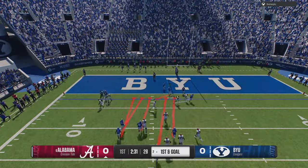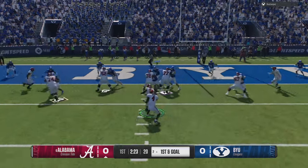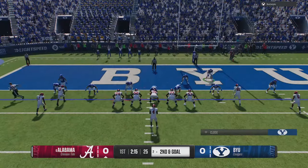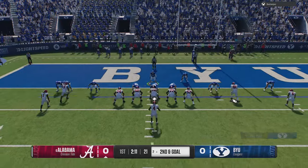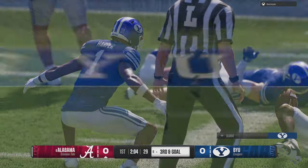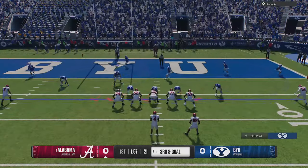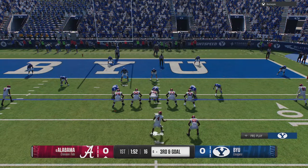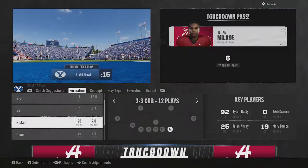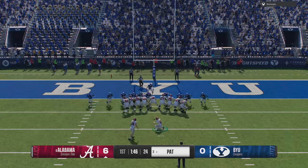They seem to be having save issues — you can't save depth charts in dynasty games, it resets your tap settings from tap-to-tap back to tap-and-hold, and it resets your heat-seeking window to 100 when I keep it at 200. All these modes are acting independently. Settings set on the home screen manage roster page don't carry over into Road to College Football Playoff games. Every game you have to pause and reset your depth chart — these are constant small quality-of-life issues.